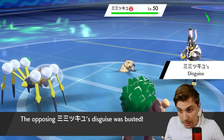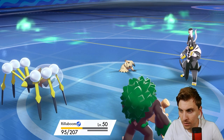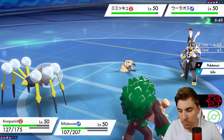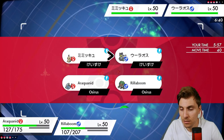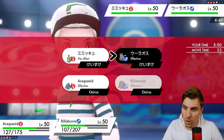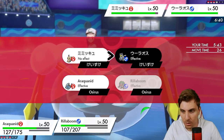At least we've got Grassy Glide as an option next turn, but we need to really think about preserving Rillaboom rather than letting it go down. The Fake Out is going to be useful. Is Liquidation going to be enough to get Mimikyu? Probably not. Let's check Urshifu's form - it is the Dark/Fighting type, so Life Orb Aqua Jet isn't going to be too bad, but it's just whether or not Urshifu protects here.